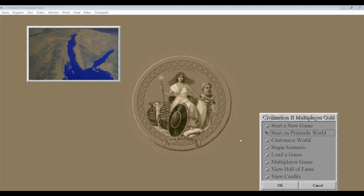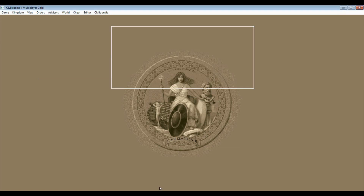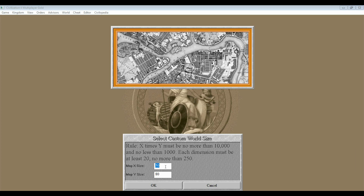We have started a pre-made world, which means something built by you — a customize world option. It's pretty much a map editor. It is more sophisticated than the original Civilization, that's for certain.